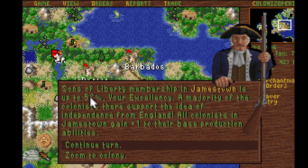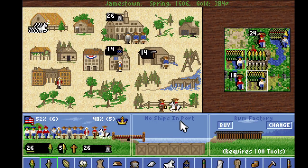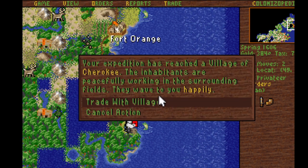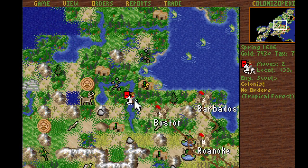Now we have 52% loyalty, so we're starting to see efficiency bonuses at Jamestown. Numbers have gone up — lots of people are producing 14 rather than the 12 you'd normally expect from the specialist. This guy is producing 14 units of rum. Ideally, I need to get some more distillers here. Now I'm going to try something really dirty: I'm going to try to sell the muskets to the Indians, and hopefully this will really hurt my enemies.